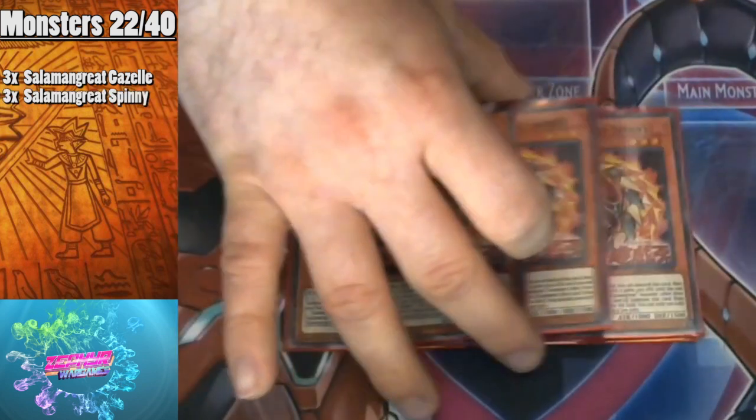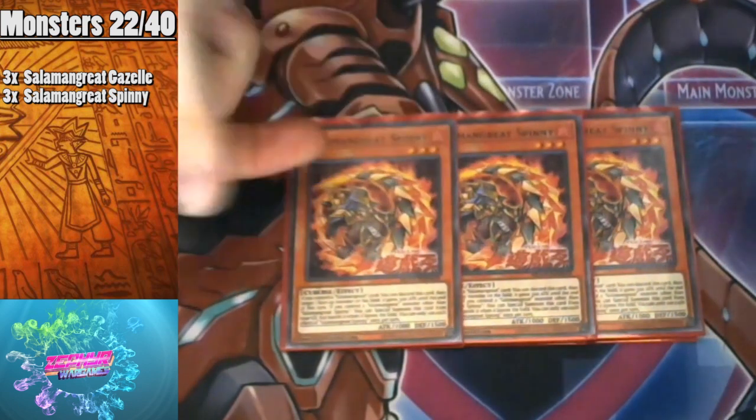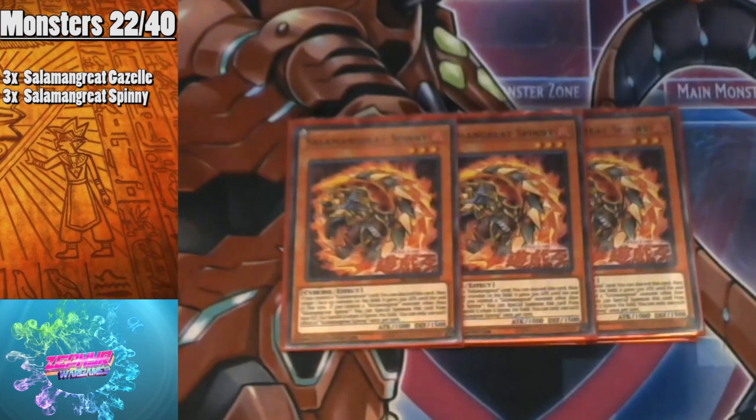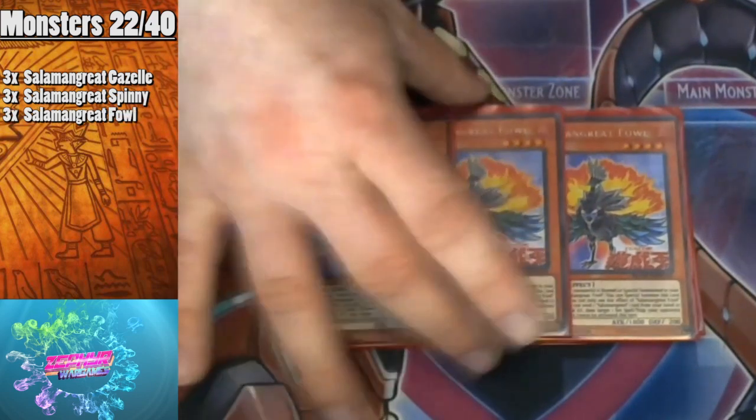Next we have three Salamangreat Spinny. This can discard from your hand to buff up a Salamangreat by 500 points, but you mostly use it for its graveyard effect — if you control a Salamangreat you can special summon Spinny from the graveyard. It helps you for your link summons but also for your XYZ summons. Both it and Gazelle are level three, so it helps you go into your XYZ monsters very easily.